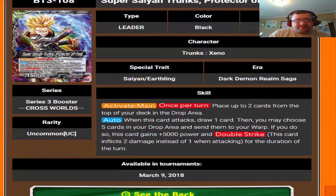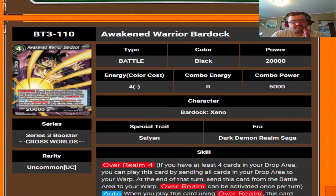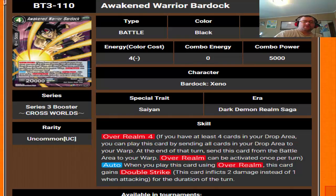So that's our two black leaders. Moving forward we have some battle cards. We've got Awakened Warrior Bardock — the name alone. His character is considered Bardock Xeno. He's got over realm 4, and if you play it using over realm it gets double strike for the turn, so it's not bad. You play it for free, you get a free double striker.